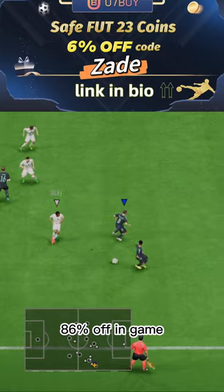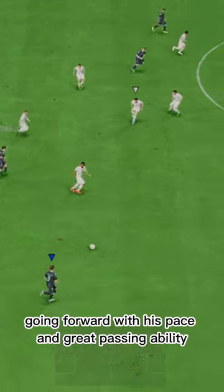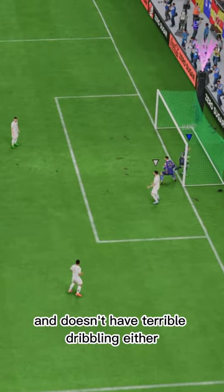If you need coins, U7buy code Zade, 6% off. In game, this guy is a beast going forward with his pace and great passing ability. Loves to run down the wing and doesn't have terrible dribbling either.